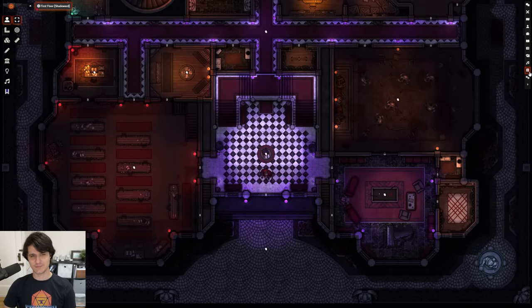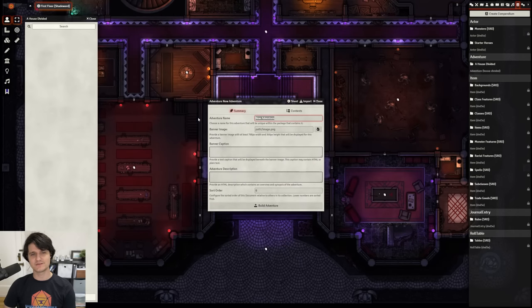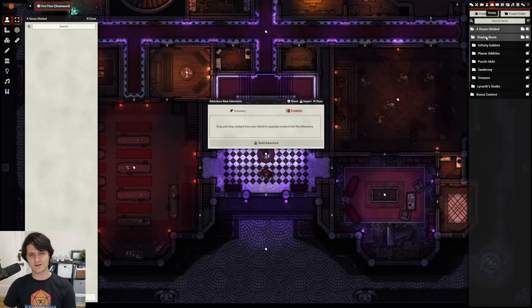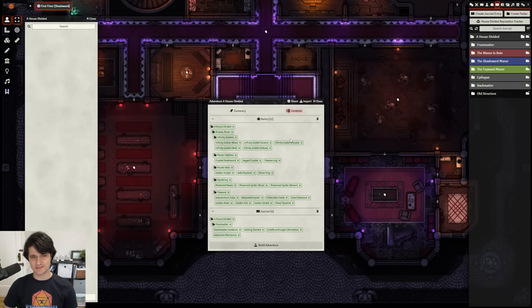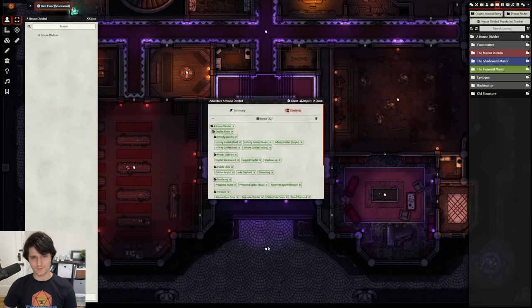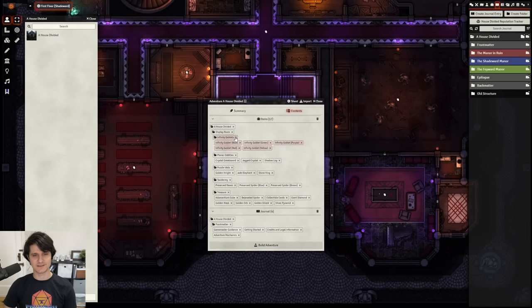Here's how easy it is to build an adventure. Just create an adventure compendium pack for your module, open it up, and you'll see an option to create adventure. Press that, fill out your adventure name, give it a banner image, a caption, and describe your adventure. Then jump over to the Contents tab and start dragging things from your sidebar into the window. Once you've added all of your content, just press Build Adventure and you'll be done. If you need to make changes, you can right-click on the adventure and rebuild it — go to the Contents tab again, delete the content you don't want included, add the content that you do want, rebuild the adventure, and you're done.